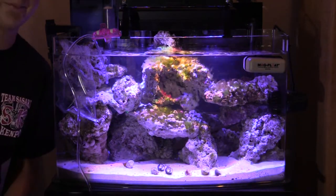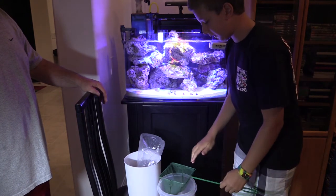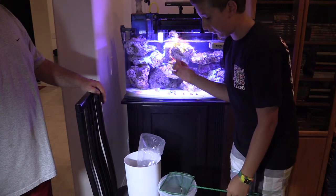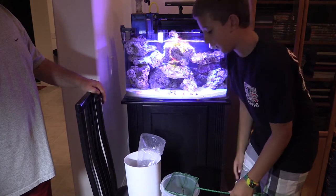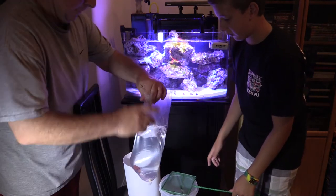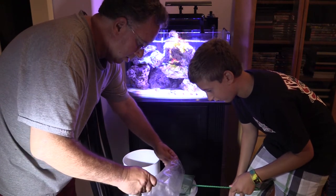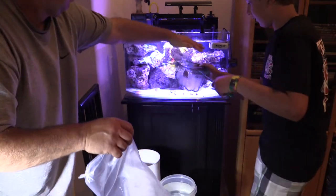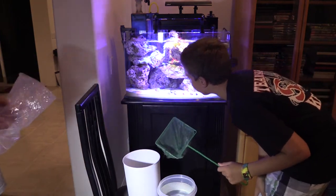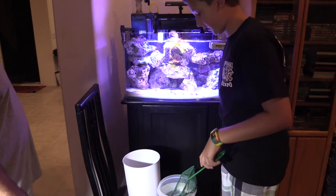It's time to put Mr. Flame Angel into the tank. We just finished drip-acclimating the water — we put a little tube in and he's just been getting used to the water by a drip. My dad's going to carry the bag and pour it into this cup, and I'm going to hold the fish. Woof, this guy is crazy — got him! Sorry, he's a little scared right now. But we got him in, so that's good news. He's a little jumpy.